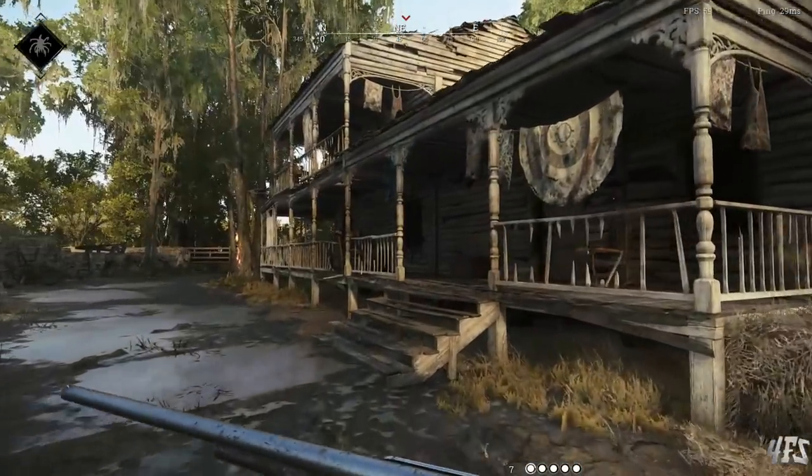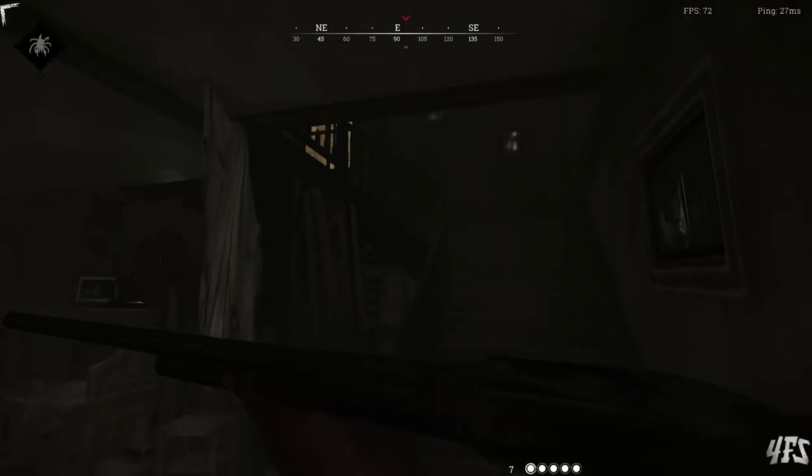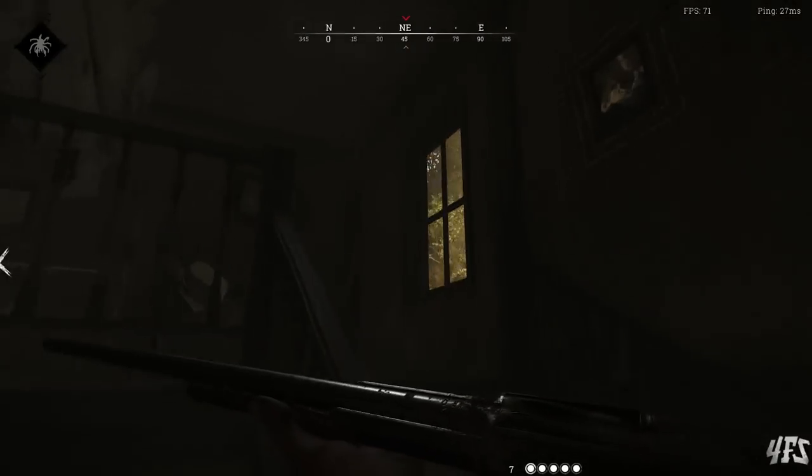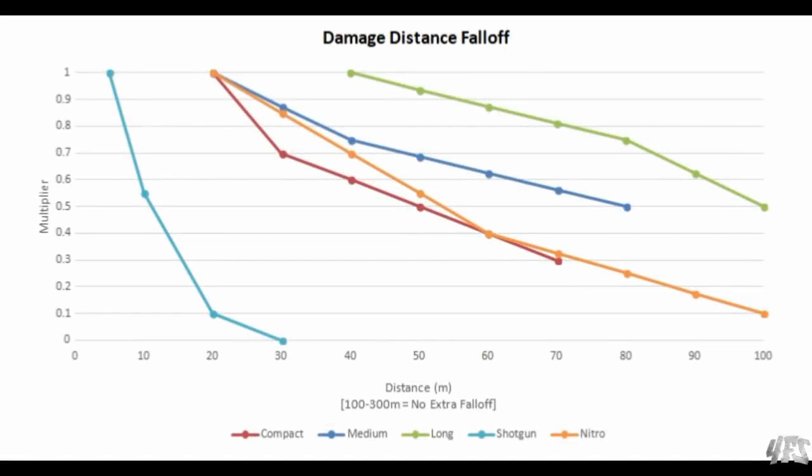This seems pretty simple, but you also have to remember that different weapons and ammo types use different rules for how to generate these multipliers. Here is a graph I pulled from the Steam Community's Hunter's Weapon Guide, which is linked in the description below. We can see that shotgun ammo loses damage much earlier than all other ammo types, and long ammo retains strong damage over large distances, never dropping below a 0.5 modifier.